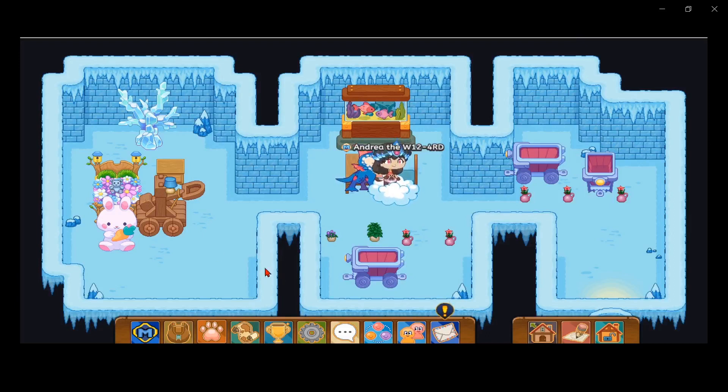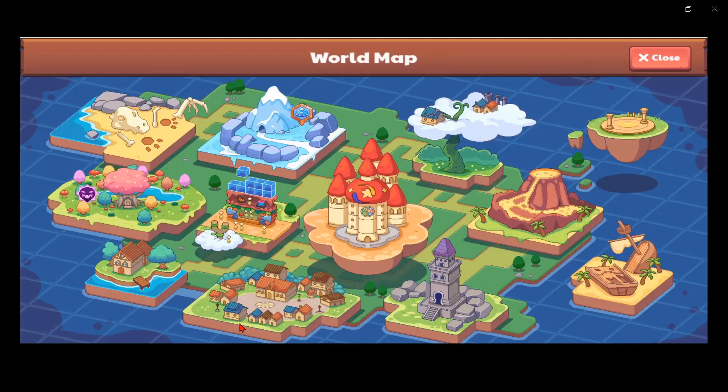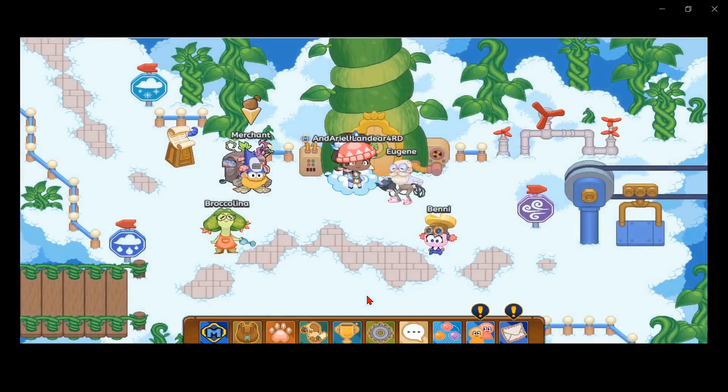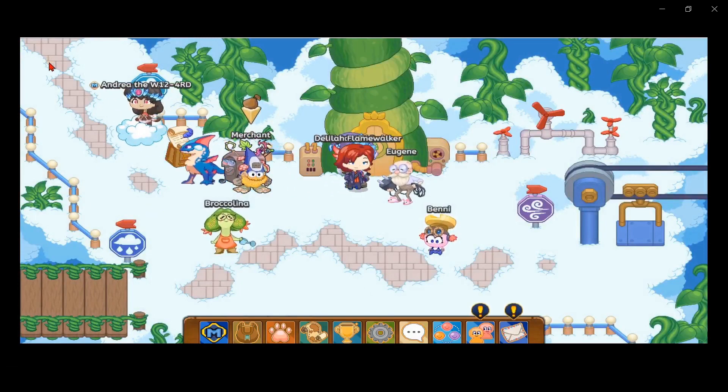The first thing you want to do is go to the world map and go to Sky Watch, which looks like a beanstalk with clouds, three houses, and three chimneys. Once there, head to the upper left corner.